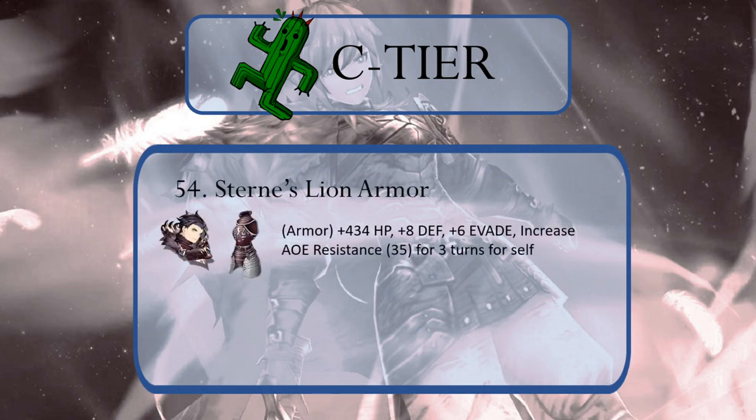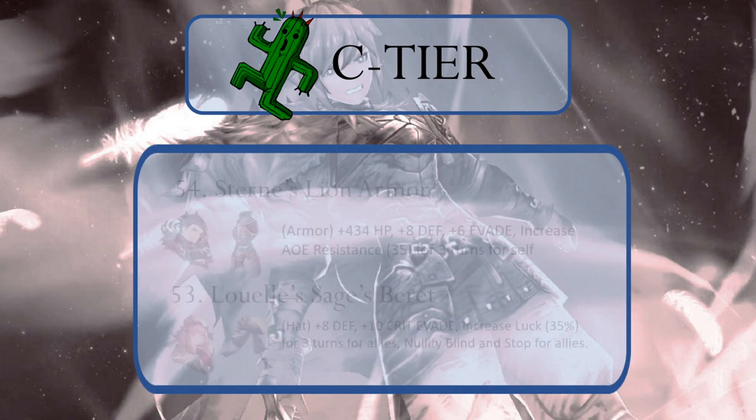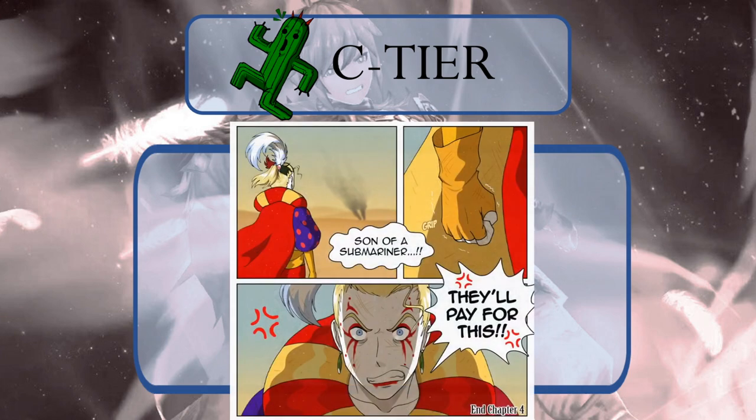At 54 and 53, we have Stern's Lion's Armor and Llewell's Sage's Beret. The Lion Armor boosts AoE resistance, which is great, but only benefits the wearer and being armor limits who can equip it. The floppy Sage Beret boosts Luck, which is unique to any piece of equipment in War of the Visions right now, and Luck affects several different things in the game. The last seven of our Cactuar C tier is where I bust out my chainsaw and Chris counters with Aura bolts and suplexes — if you get those references, you might be a son of a Submariner.